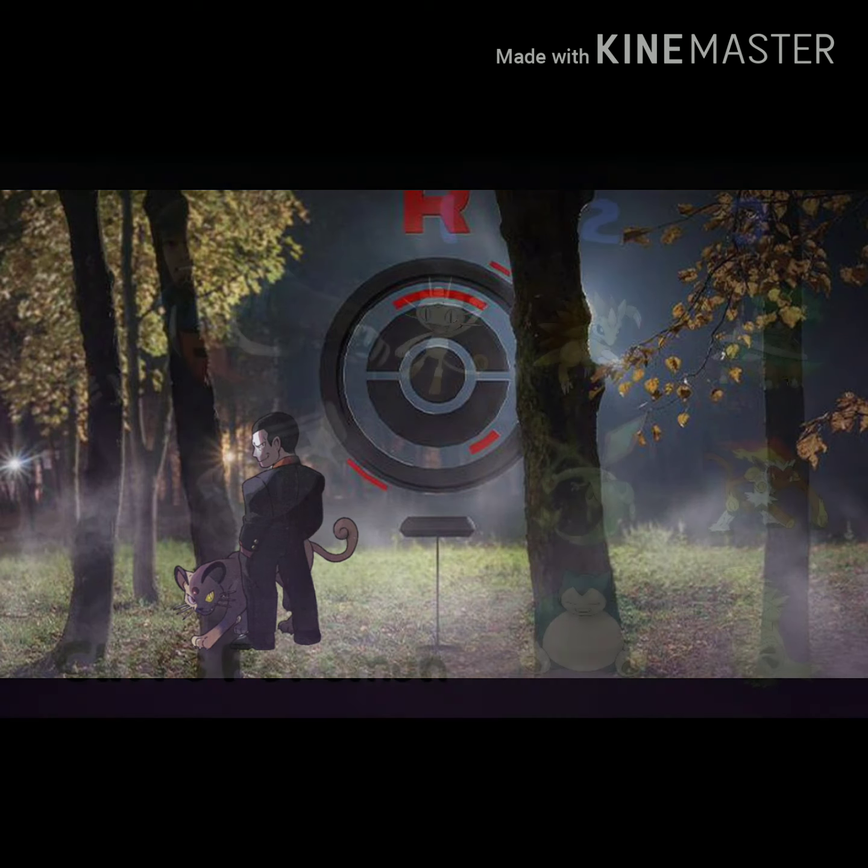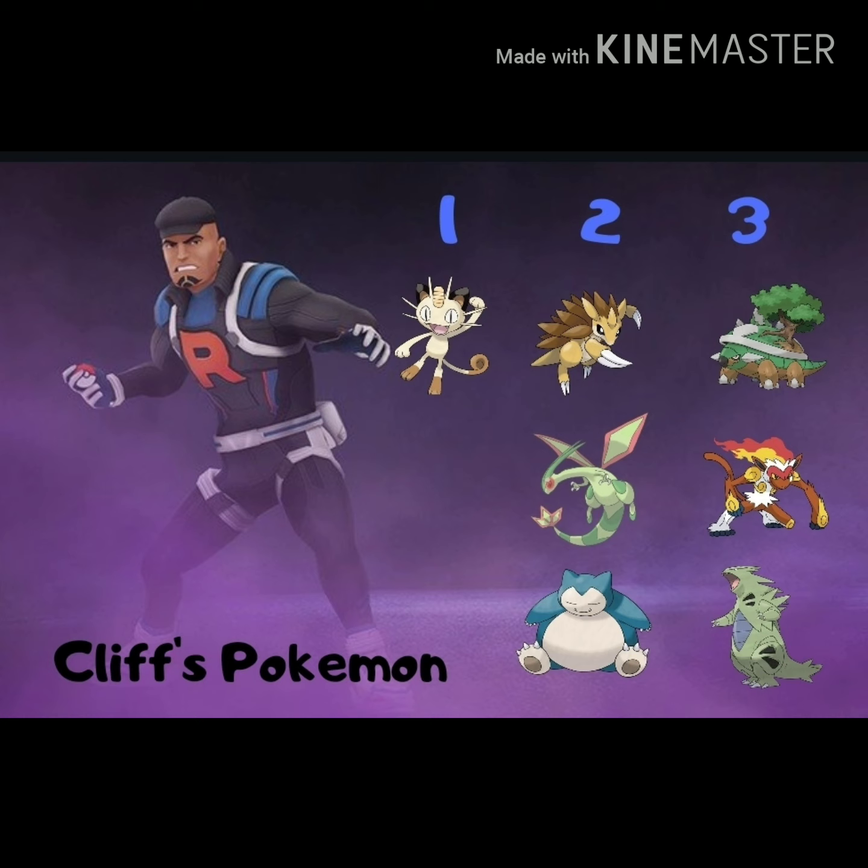Let's go ahead and start with Cliff. Cliff's lead Pokemon will always be Meowth. His second could be any combination of Sandslash, Flygon, or Snorlax, and his third could be any combination of Torterra, Infernape, and Tyranitar.